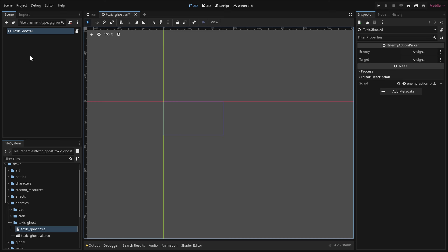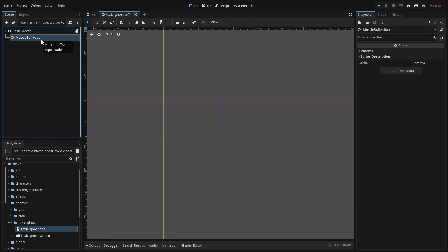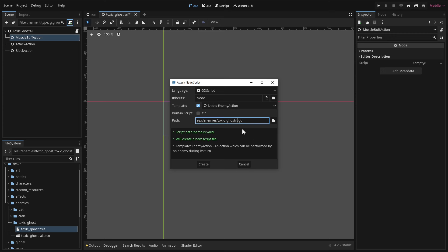The enemy_action_picker handles all the logic for picking what action to do during a turn, but the actions themselves need to be defined inside it. Let's add child nodes by clicking the plus sign. We add a plain node, rename it to muscle_buff_action, duplicate it twice, naming them attack_action and block_action. These are just plain nodes, so we need to attach scripts to them.